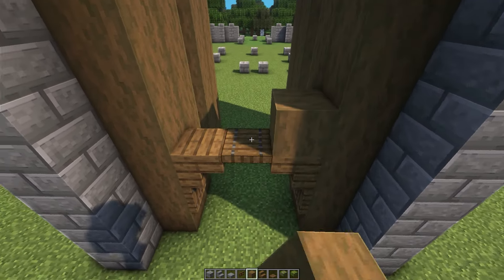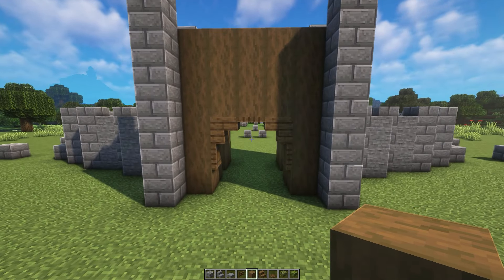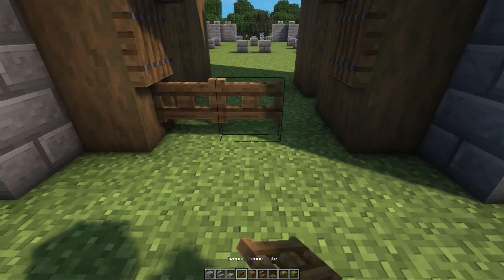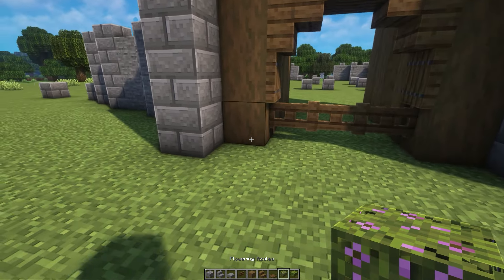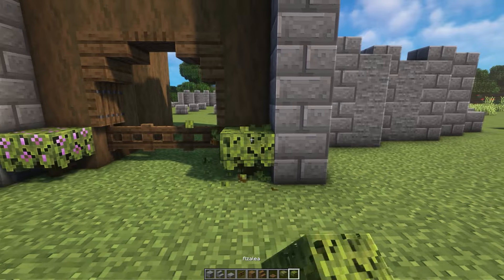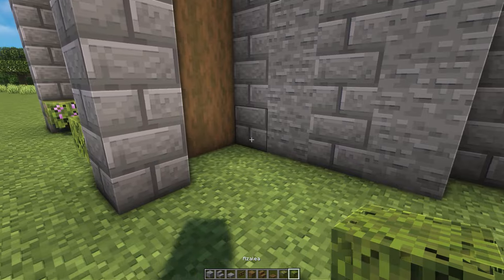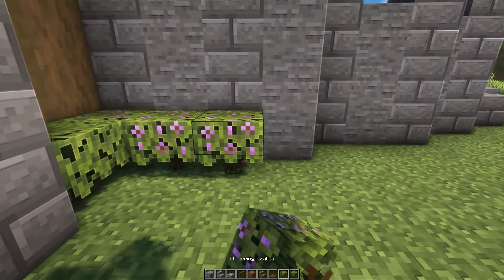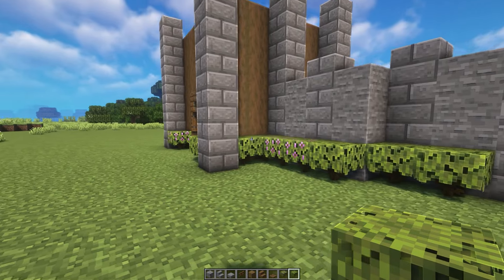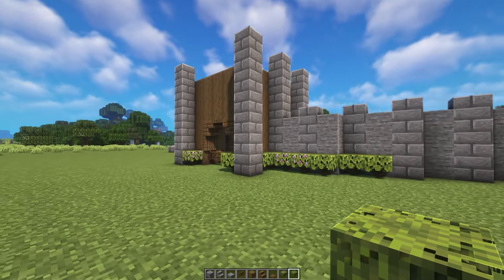Then we're also going to chuck in some azaleas on the left and right side. With all of the azaleas we're going to be adding around the place, you want to just mix them up between flowering azalea and just regular azaleas, so keep it kind of randomized. We're also going to be adding them in on the sides and all the way around the entire length of the walls, but we'll get back to this in a minute.